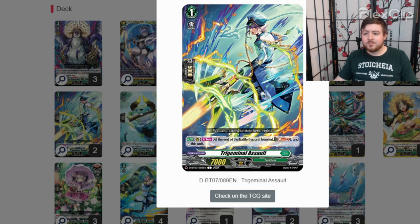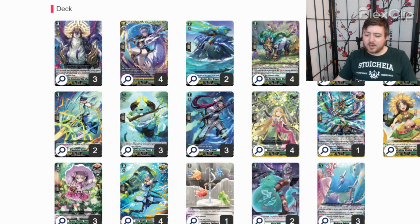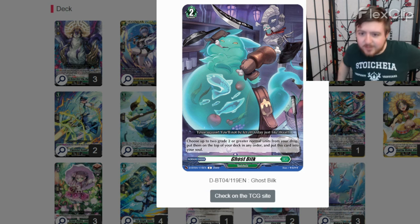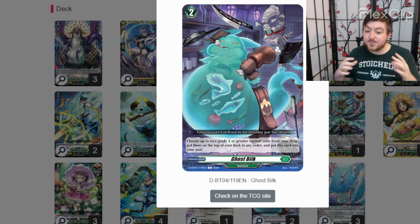The other order I'm playing around with is Ghost Bilk because you get a unit back from drop, even though it's to the top of the deck, and this goes in soul. I'm playing around with deck lists — this is just the idea. Please tell me what you think of this, because I just think it's okay — you might think it's great. Show me the deck list you're building for this, let's talk, let's build, let's make Stokea stronger than what people just think of Zorga, and let's make Stokea stronger than Leonor.